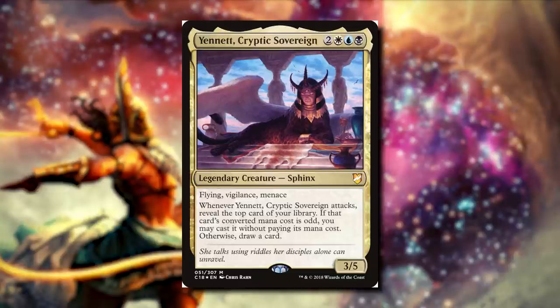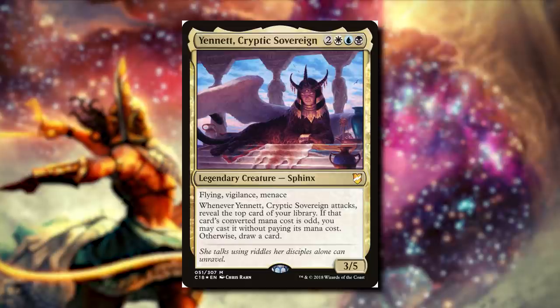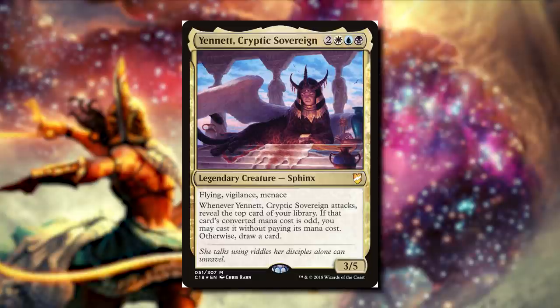Yanet, Cryptic Sovereign: for two white, blue, black, it's a 3/5 Sphinx with flying, vigilance, and menace. Whenever it attacks, we're going to reveal the top card of our library, and if that card's converted mana cost is odd, we can cast it without paying its mana cost. Otherwise, draw a card. So our commander loves to attack, and we also care about odd CMC.